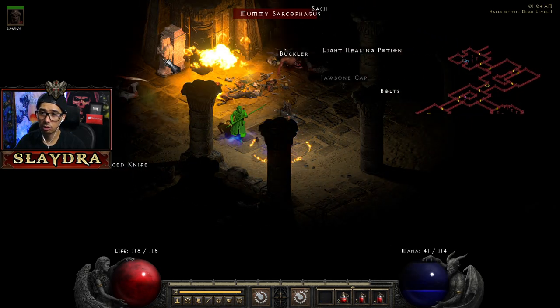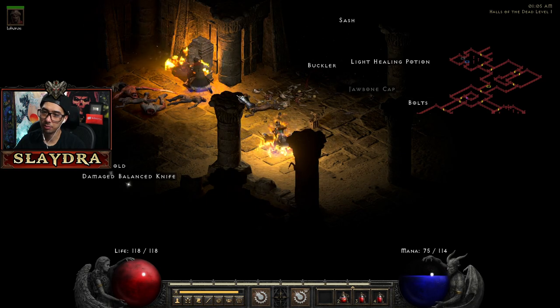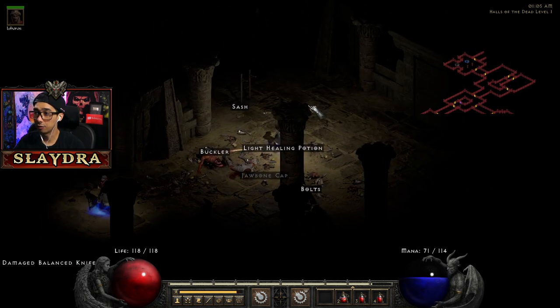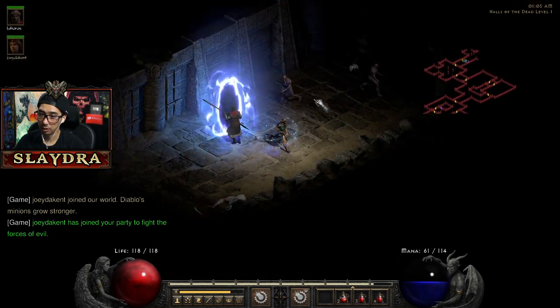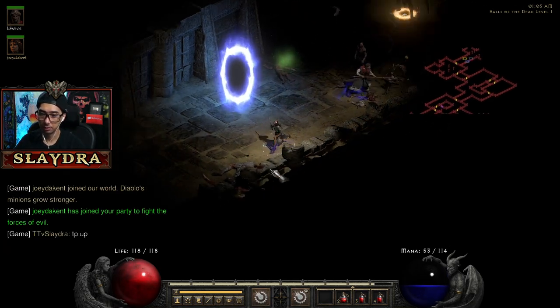If you kill these sarcophaguses it'll stop the guys from spawning — it's kind of like a portal for them. If we can get a few extra runes we're going to be able to — oh awesome, this guy just entered and joined our party. We're going to say TP up.